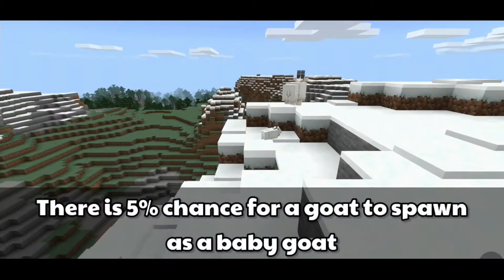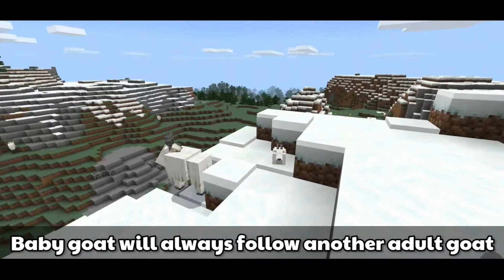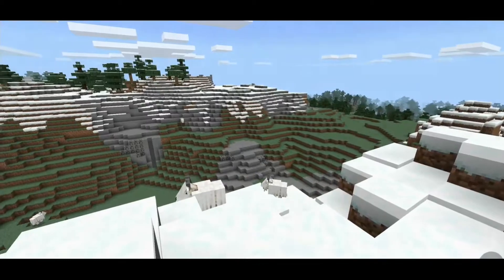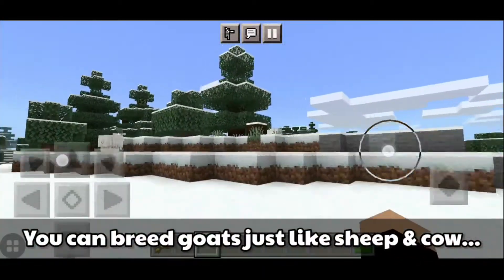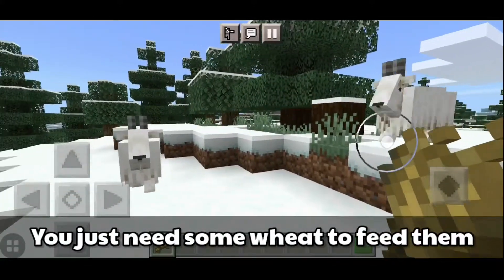There is a 5% chance for a goat to spawn as a baby goat. A baby goat will always follow another adult goat. You can breed goats just like sheep and cows — you just need some wheat to feed them.